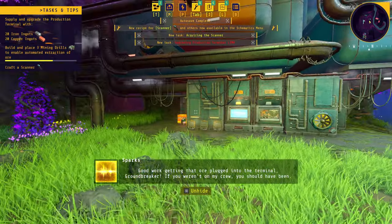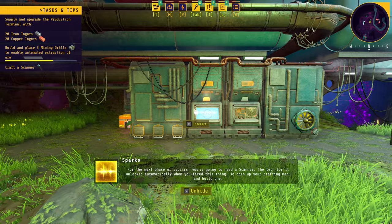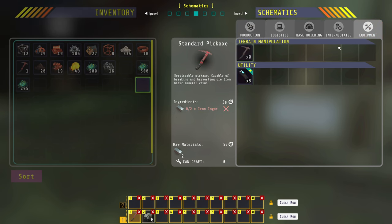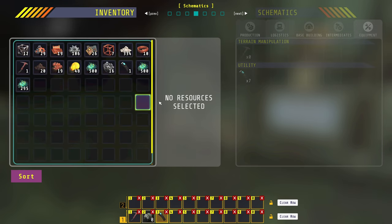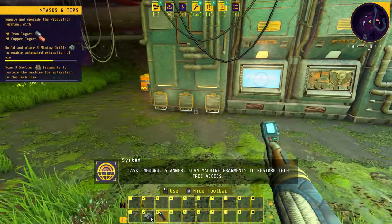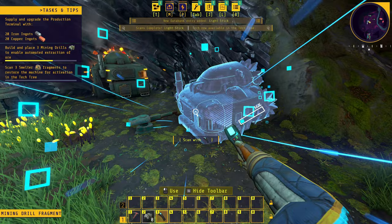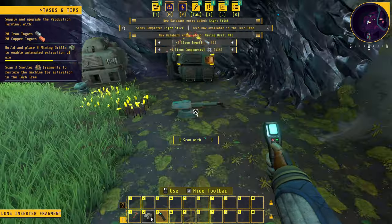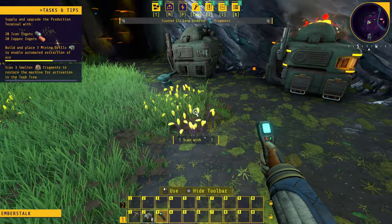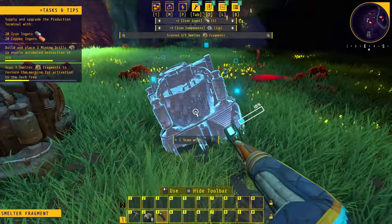We put the resources into the machine to repair the terminal. The NPC responds: 'Good work getting that ore plugged into the terminal. For the next phase of repairs you're going to need a scanner — the tech for it unlocked automatically when you fixed this thing.' We craft the equipment scanner and grab one. This has changed from before — we used to open a little storage container here. Now we can start scanning things, and the scanning is quicker.